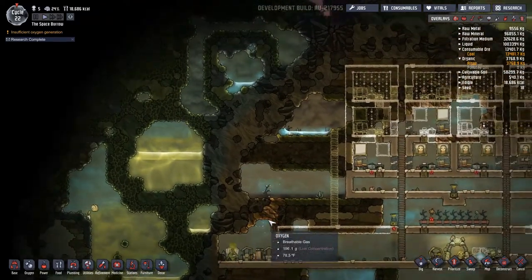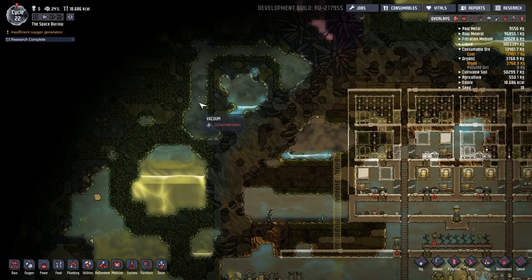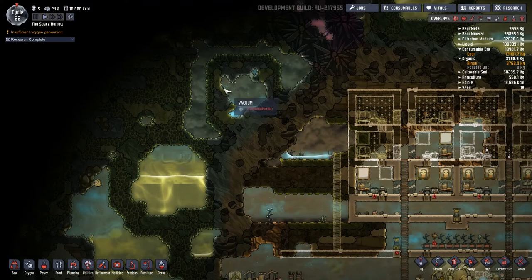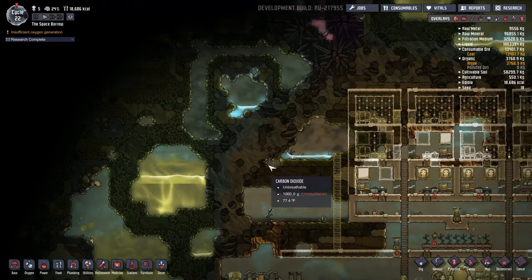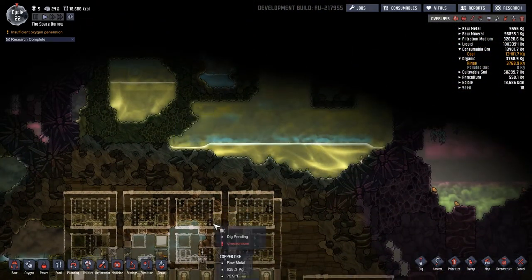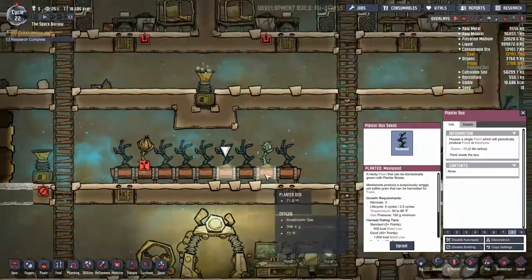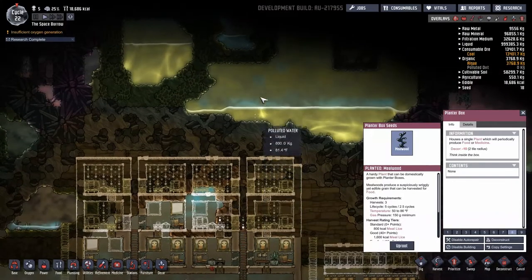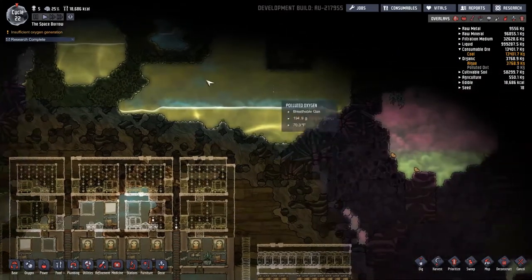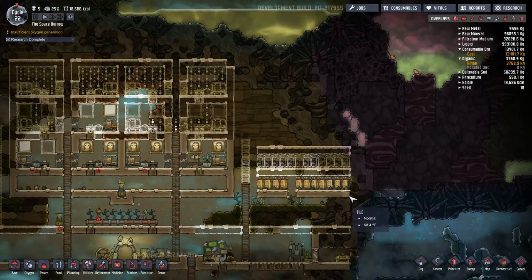So where else can we go that's kind of polluted but not so warm? 87 — vacuum. 89, this whole area is warm. Up in here: 80 degrees, that's less. Mealwood takes up to 86 degrees temperature-wise, so we could experiment with growing up here for polluted water farming.